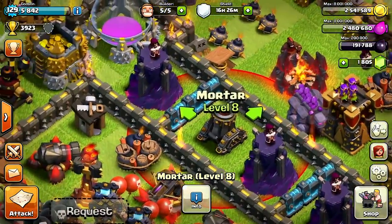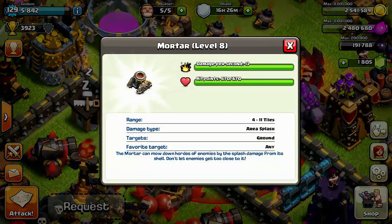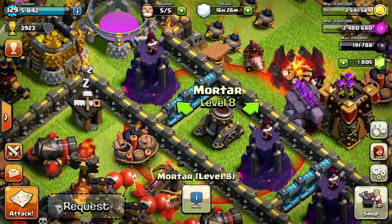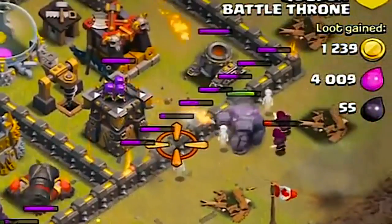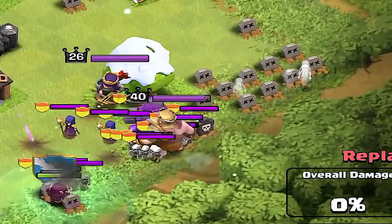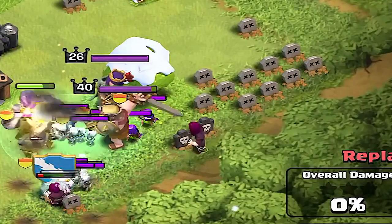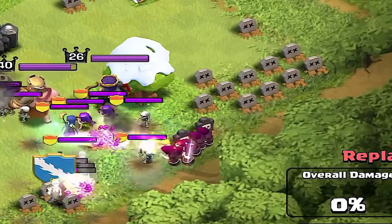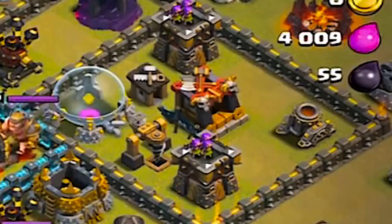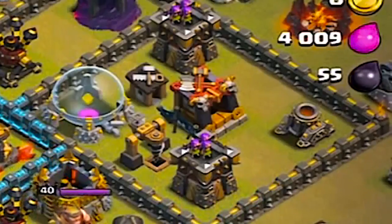Coming in at number four it's the Mortar. The Mortar has a damage per second of 13 and hit points of 670. It does splash damage and has a range of 11 tiles, stopping those wizards and archers cold. Mortars were a really big part for players in the higher cup range at stopping attackers from luring out their clan castle and heroes.